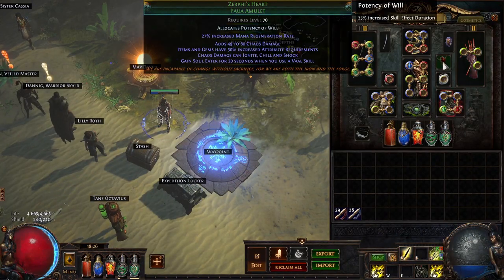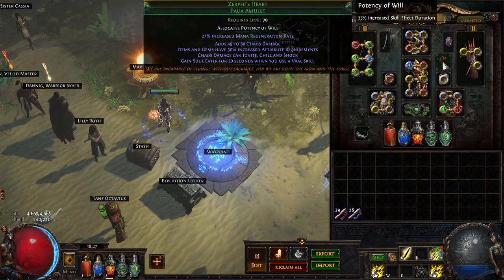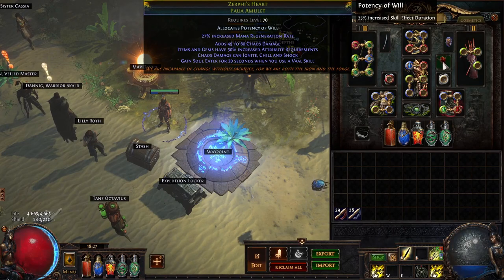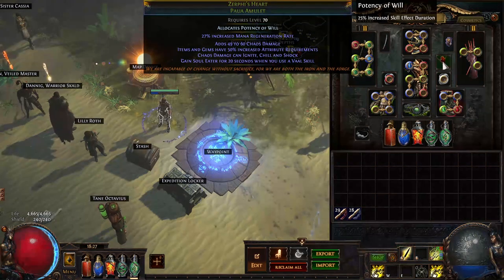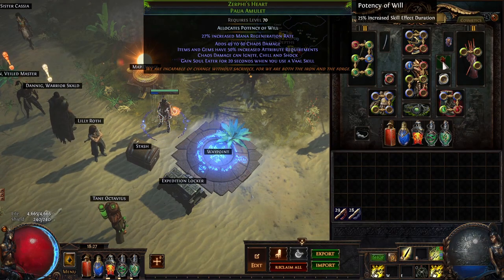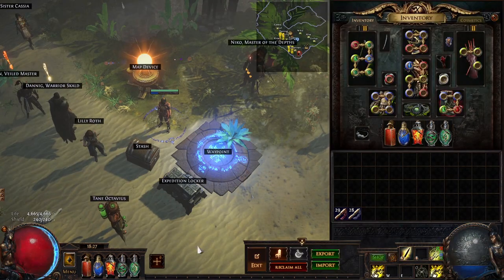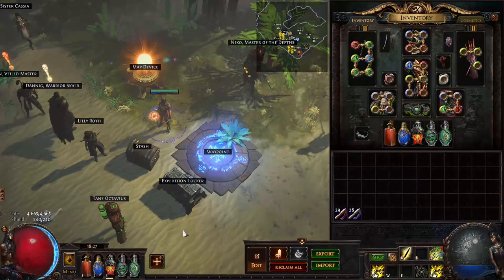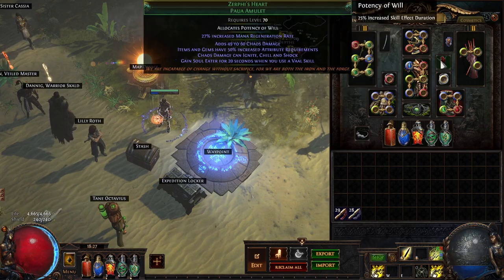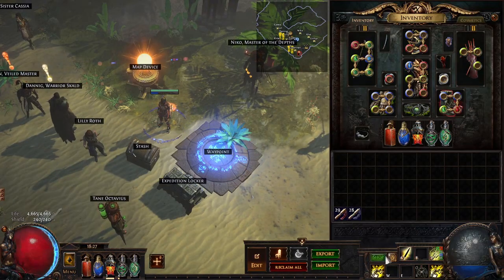The second most important damage piece is the Zerphi's Heart amulet. It gives you Soul Eater for 20 seconds every time you use a Vaal skill. Simulacrum waves last around 30 seconds, so what I like to do is wait about 10 seconds into the wave, then use the Vaal skill — that way when the boss spawns later I still have Soul Eater active. If you use it at the very start of the wave, the boss spawns and you lose your stacks. I use Vaal Grace as my Vaal skill of choice to proc Soul Eater, which I'll explain more in the defense section.